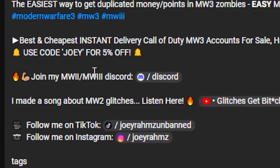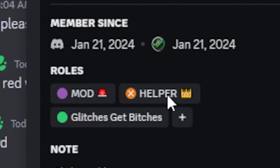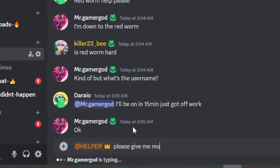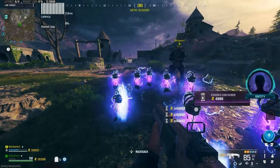Now without further ado, let's begin. My solution for you guys is actually to join my Discord, because I have helpers in my Discord that are giving away free schematics every single second. You go into my Discord, go to my helper and say what you need, and they're going to join the game straight away and give you everything that you want.